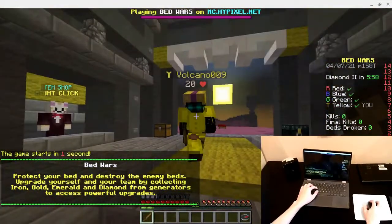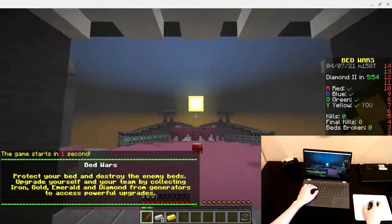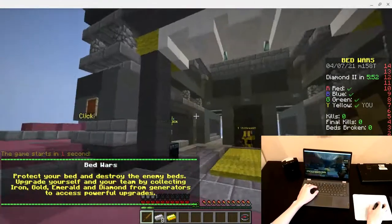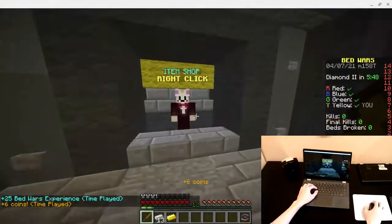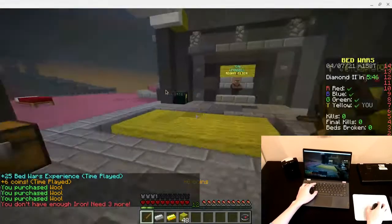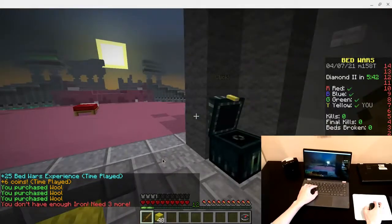Another game. New game. Kind of BS how the other one went. Why the heck — is something wrong? It's so dark. Okay, we're gonna attempt to speed bridge this round. We can try the Chantaur though.